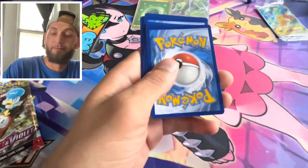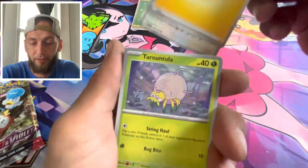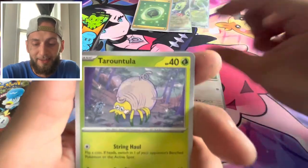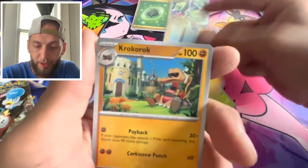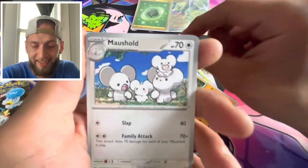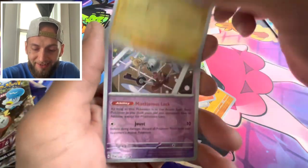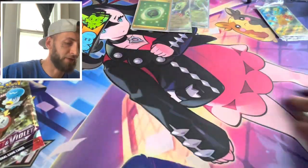Still neck and neck though — one big card out of here and we're right back at it. We got an energy, we got a Starly — I love that artwork by the way — we got a Tarantula, a Watchwell, a Krookodile, we got a Toxtricity. Got the Murkrow, got a Krookodile, got a reverse Palmy, into a reverse, into a holo Muskratto.